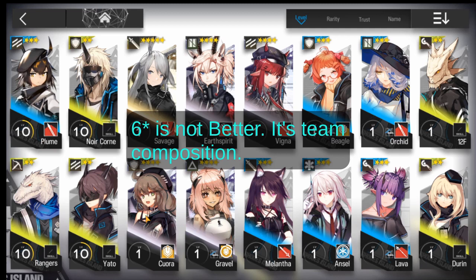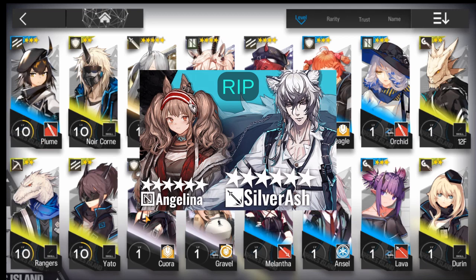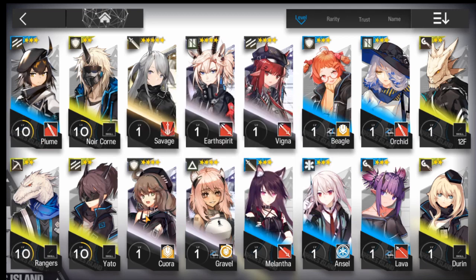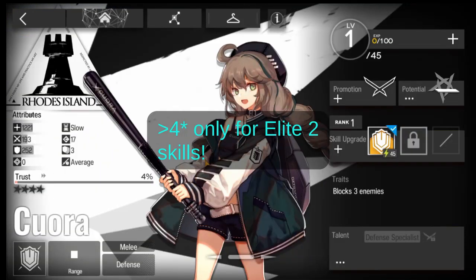Sometimes you have a mission where you'll be using certain operators, and other missions you'll use different operators. Sometimes your six-star operator will be useless in some missions — it's more about what role you need in that mission. Do note that only above four-star operators can be upgraded to elite two, so they can upgrade their skill to the next level. There are two levels: E1 and E2, elite one and elite two. Only four-star or above can upgrade to E2.